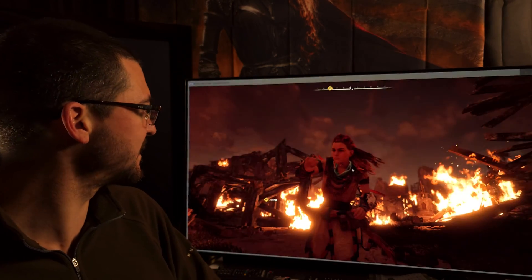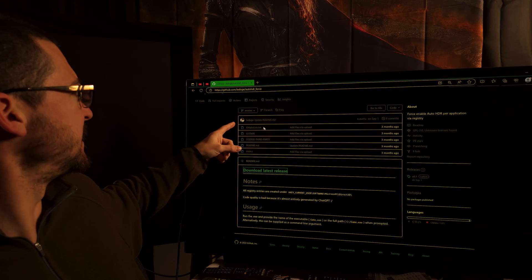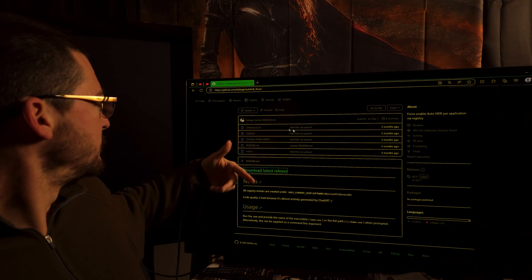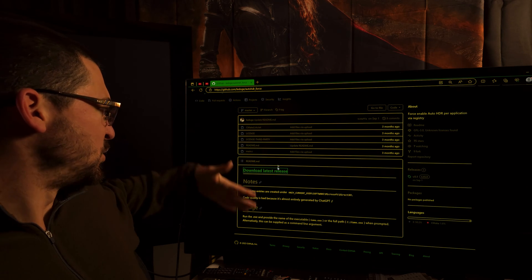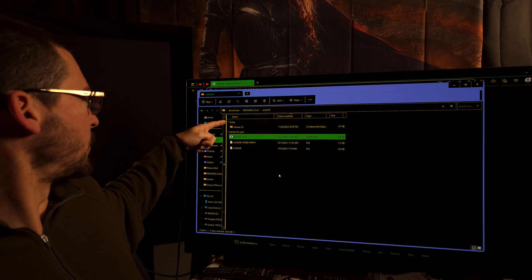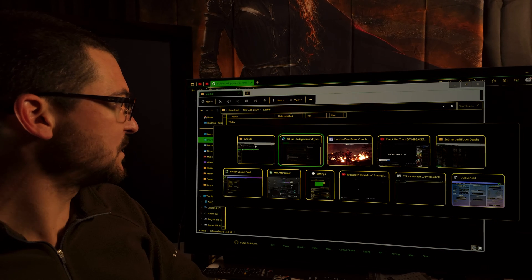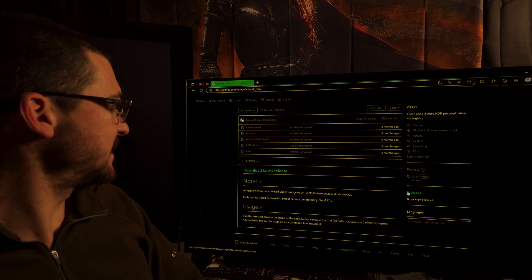All you have to do is download this mod — link in the description of the video. This is called LED OGE, that's the name of the user that created this mod. So you download this thing and you're going to get a file called 'release', and you're going to run the program called 'auto_HDR_force'.